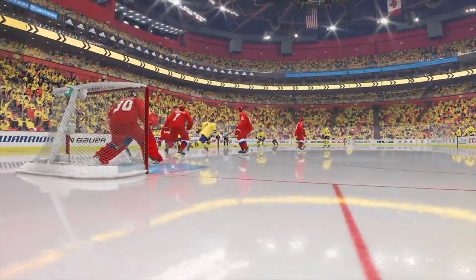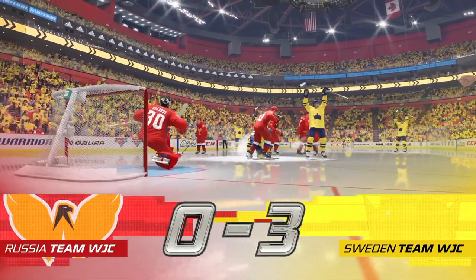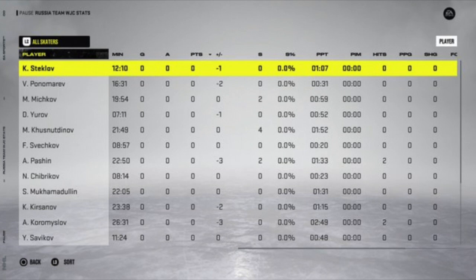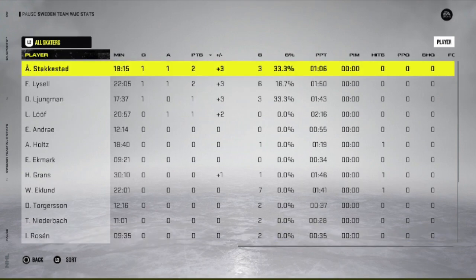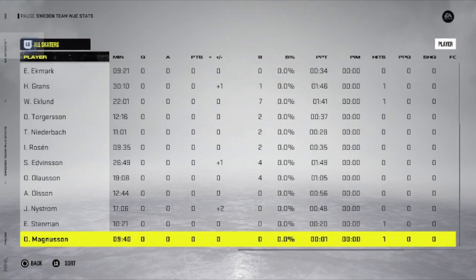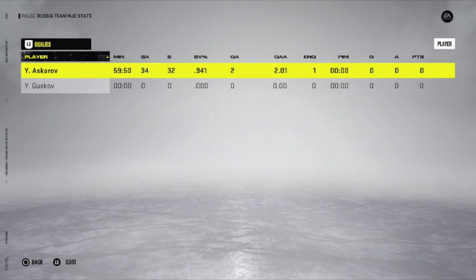Russia decided not to take a lot of good Russian players who play in North America. Stats show a lot of minuses, with Sweden posting plus-threes across their second line. Shout out to Wallsted. Askarov still had a .941 save percentage, so still a good game from him despite the loss.